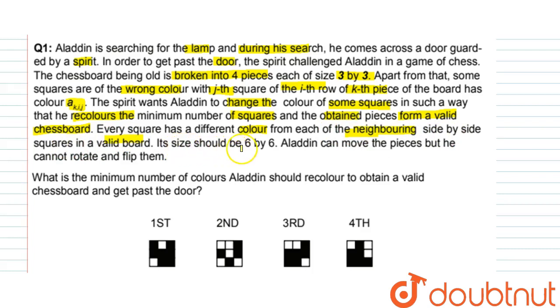Every square must have a different color from each neighboring side-by-side square in a valid board. Its size should be 6x6. Aladdin can move the pieces but he cannot rotate or flip them. What is the minimum number of squares Aladdin should recolor to obtain a valid chess board and get past the door? It's an easy puzzle.